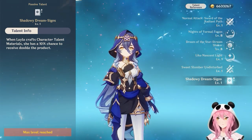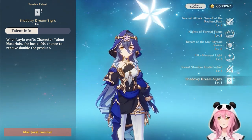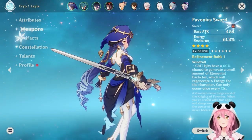Finally, Shadowy Dream Signs gives you a 10% chance to receive double the product when crafting character talents. It's a nice utility talent — when it procs, you get great value from it.